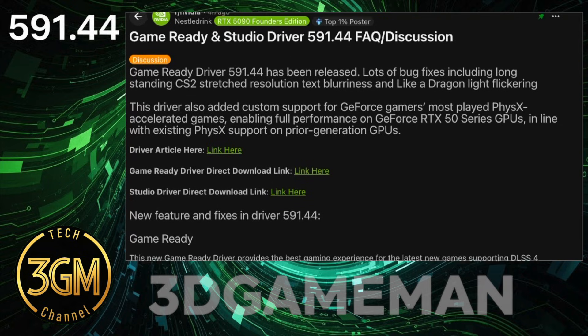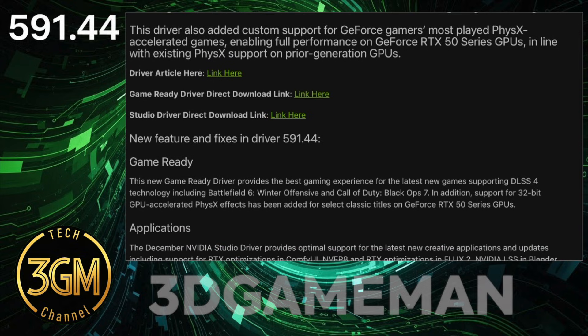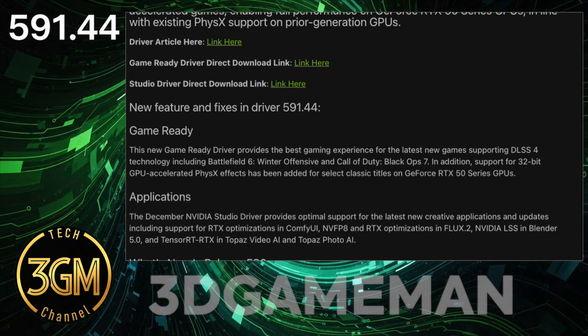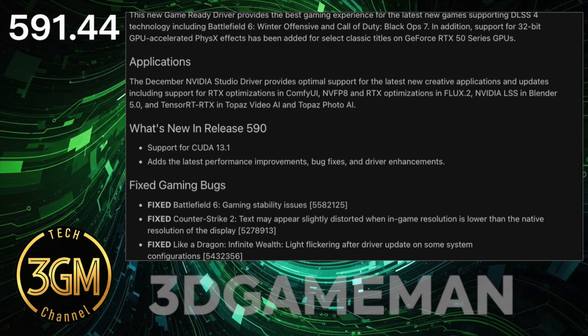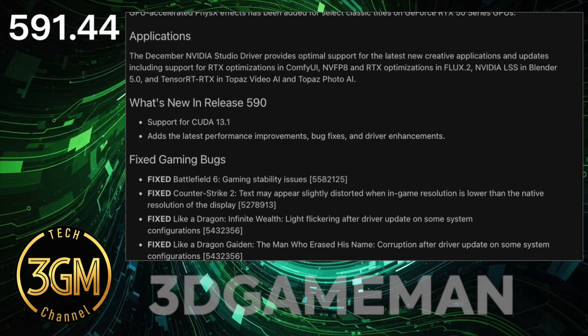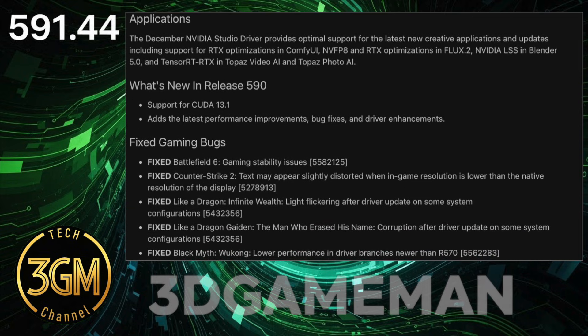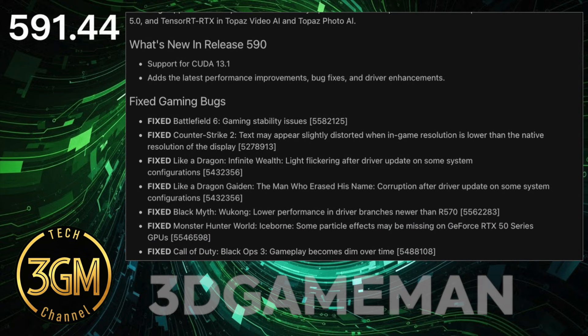The team also restores 32-bit FISC support on RTX 50 series cards. This specific fix, a community win, means classic titles like Mirror's Edge regain their expected performance. Users even found a workaround to force this hardware FISC for other unlisted 32-bit titles, which is a great example of community persistence.